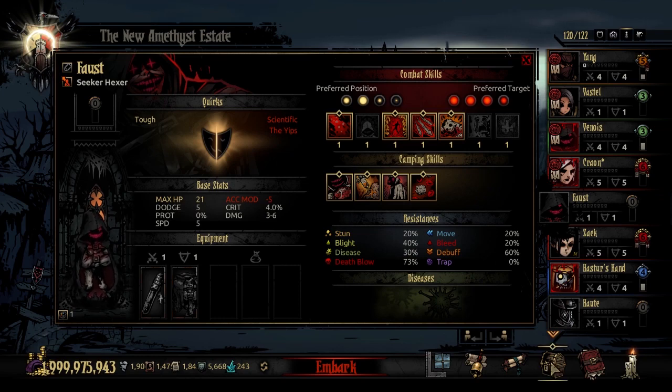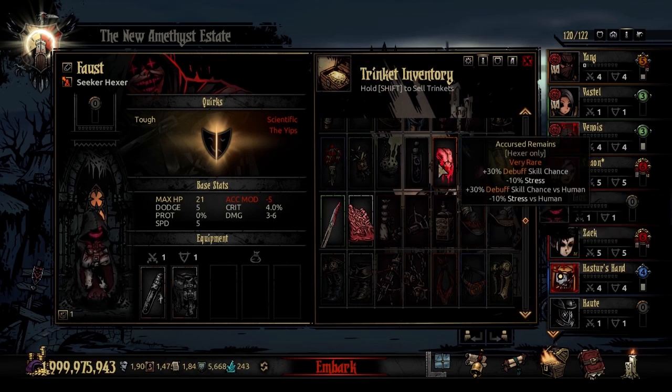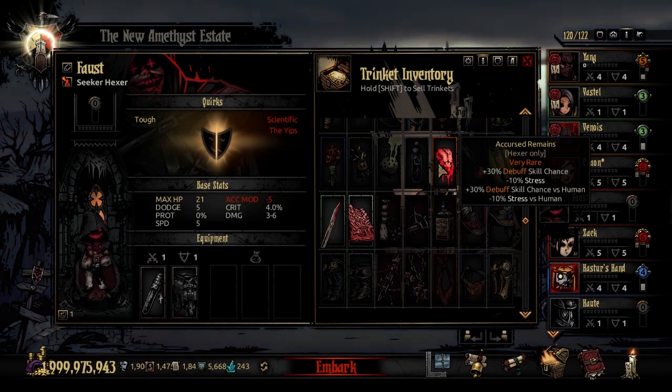Let's briefly look through his trinkets. The Accursed Remains is a very rare trinket. This is going to give plus 30% to his debuff skill chance, minus 10% to the stress he gets, plus 30% to his debuff skill chance against humans, and an additional minus 10% stress versus humans. So he's especially good at crippling humans and resisting stress damage from humans while he has the Accursed Remains. This leans into his mode of fighting pretty heavily and is usually a pretty good trinket to throw on him.